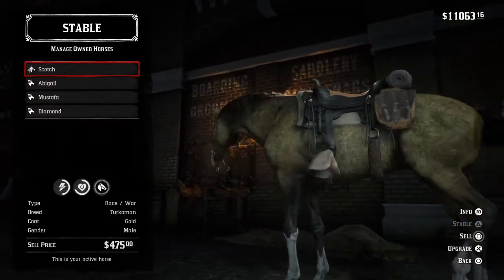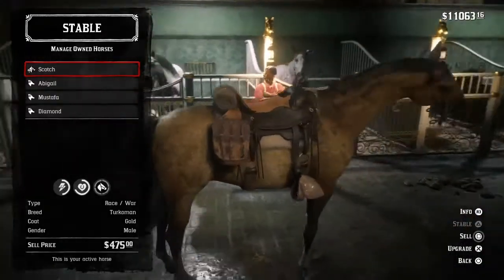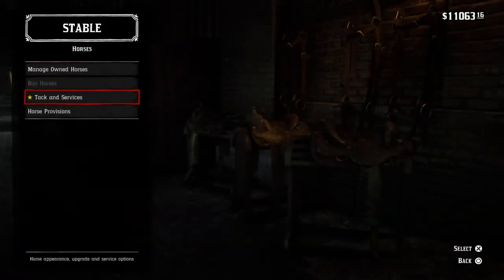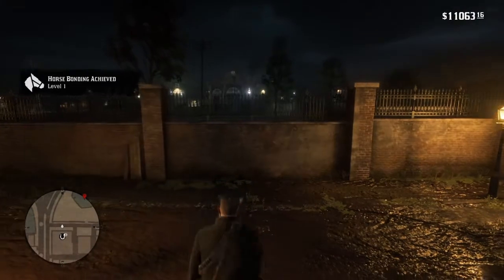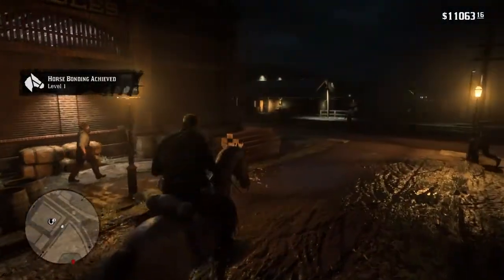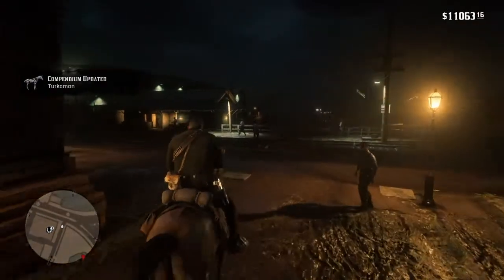I like this horse Scotch — as you can see it's a Turkman, a race-slash-war horse. So it's going to be strong, it's not going to run away from you, and it's going to be fast. That's probably the horse you should get.